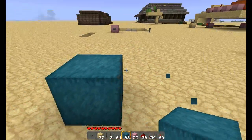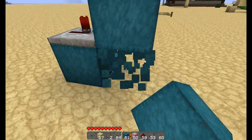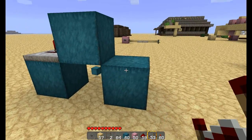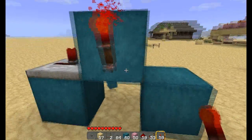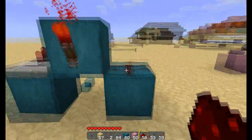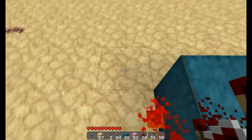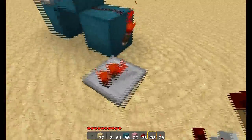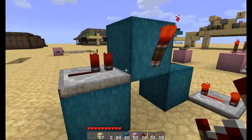The first thing you want to do is start off by putting a repeater on top of a block. Then you want to put a block in front of the repeater, and a block in front of that block. You want to put a torch on the side of the block with the repeater, and then a piece of redstone in front of that block, and another torch in front of that. Then you want to put a repeater next to the redstone torch. All repeaters need to be set to 4, except for the one that goes into the T flip-flop.